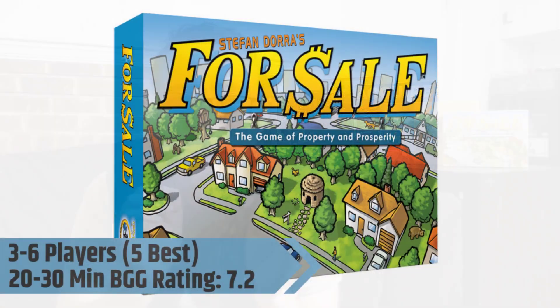Number one off the top, we have For Sale. For Sale is a light, easy game. Plays in around 20-25 minutes per game, plays best with 4-5 players, and it is an incredible kind of bidding game. You go around and around bidding on various properties in the first half of the game, and then in the second half you turn around and sell those properties for as much money as possible. It is incredibly easy to explain and incredibly easy to pick up.